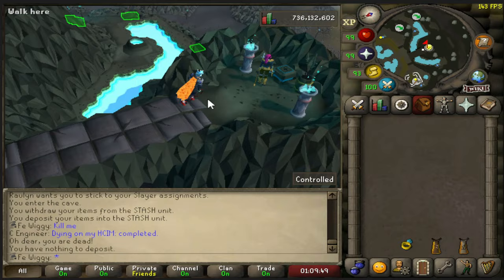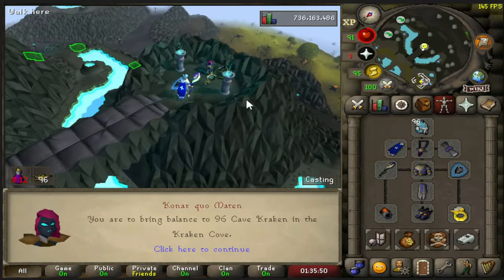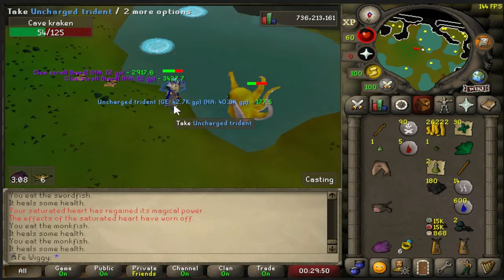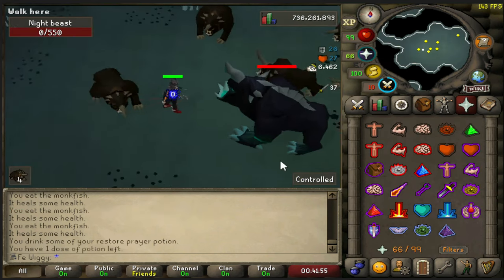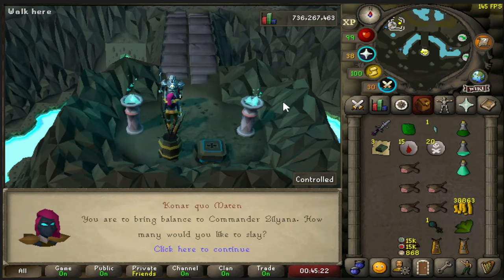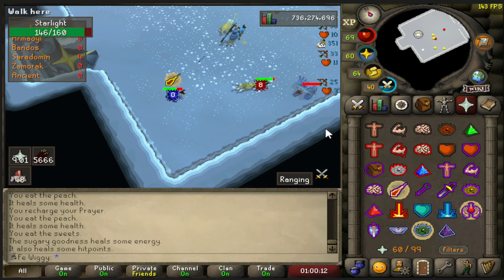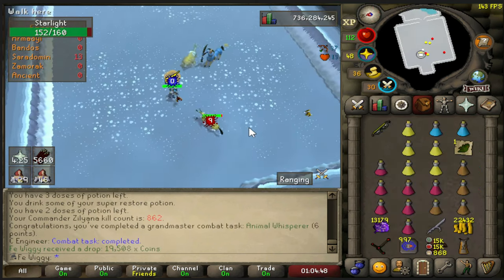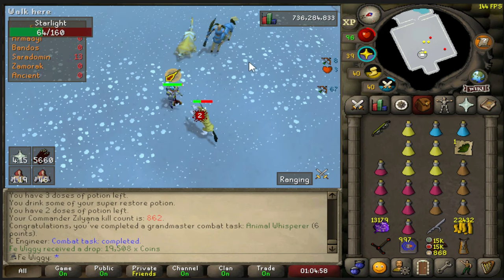Second task - 25 mithril dragons, that's very nice. There's the first boss task, let's see how many I can do - 50. Yeah, I do have a lot of ecumenical keys so let's do it. Grand master task complete - Anivia whisper, nice.